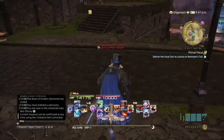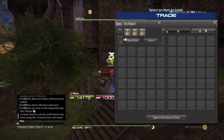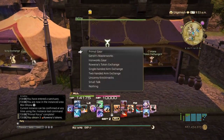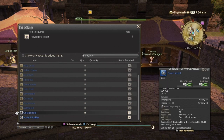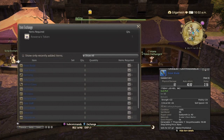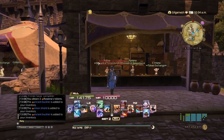Now that those are done, we can grab the Primal Focus quest. Go up to the NPC here and grab your tokens. Run over and go to the token exchange. Grab a buckler and a shield. I already have a shield in my Chocobo Saddle, so we're going to put the buckler in there and then get another buckler. Now let's head into Leviathan.